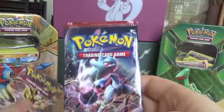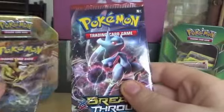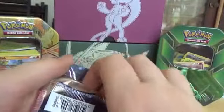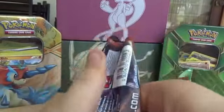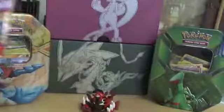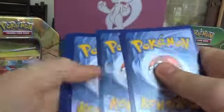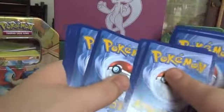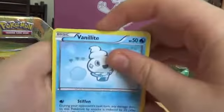It came with this Mega Mewtwo Y Breakthrough pack. We'll go oldest to newest and start with the Breakthrough. I'll probably put my Machamp on the pen back there where the Keldeo one is. I actually, in a past video, opened up the Keldeo one, but I literally got no Reverse Rares, no Holos, no Ultra Rares. I didn't want to bore you guys to death, so I didn't upload that — though now that I look back on it, I feel like I probably should have.